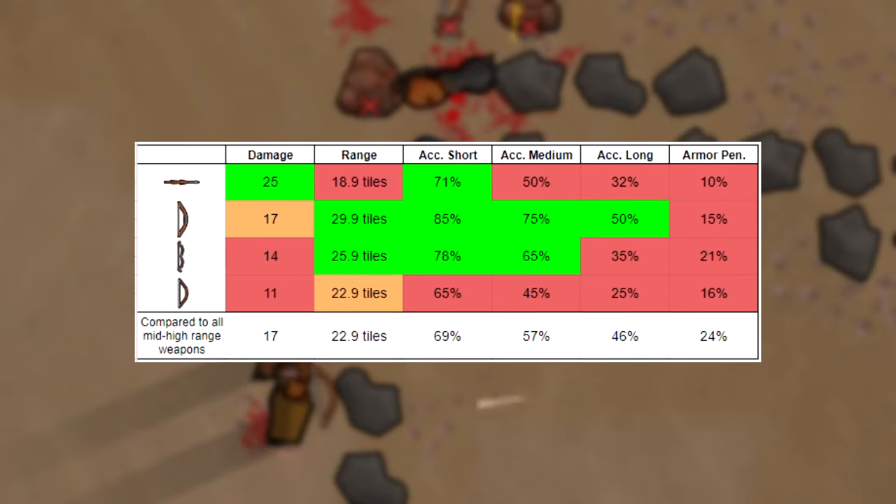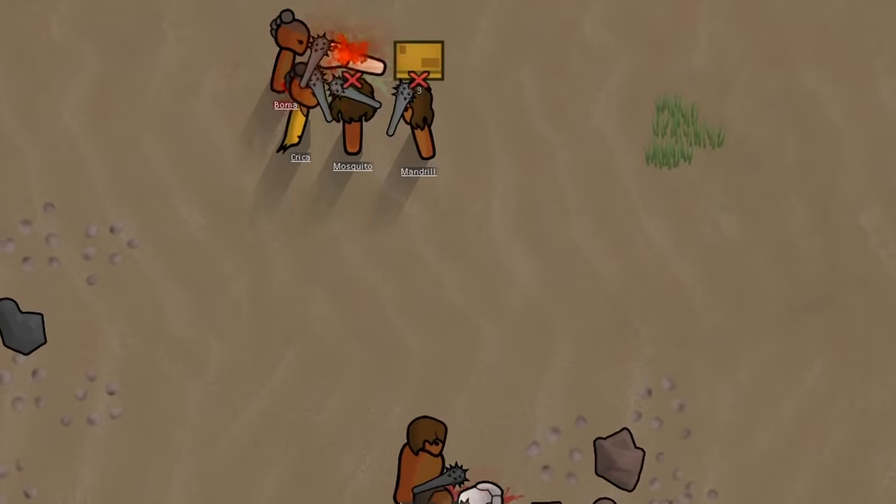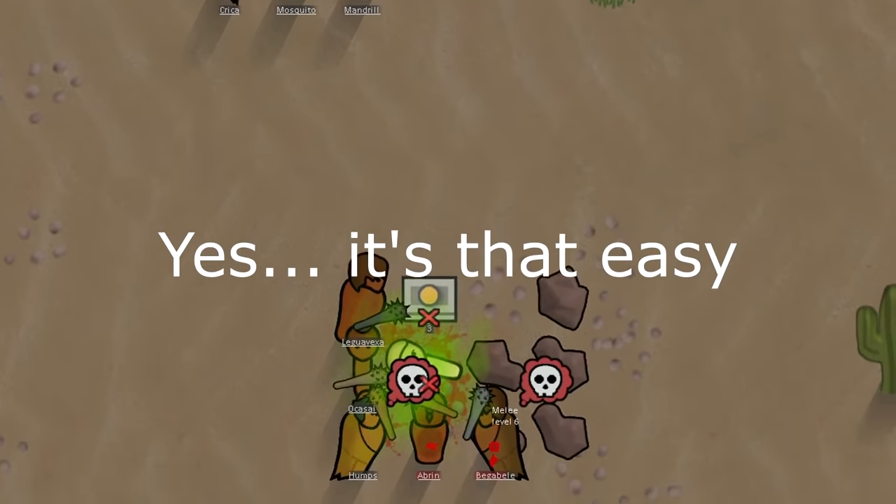For cave boy bows and pilas, I wouldn't use these due to the low armor penetration, low long range accuracy, and the lowest projectile speed — because ganging up on those imperials with clubs is such a better alternative.